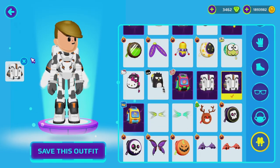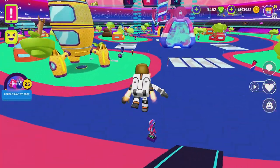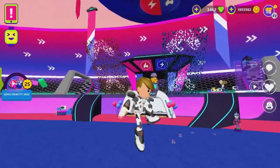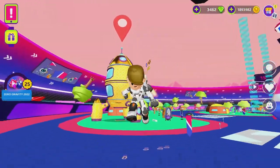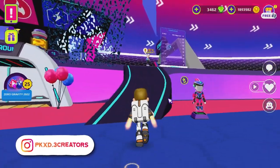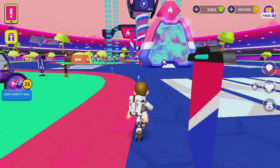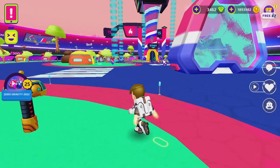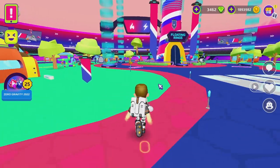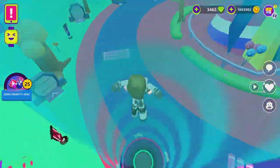I'm wearing an armor that everybody who claims the codes receives for free. Everybody from PKXD already has it, so you should have it too, guys. You ready, Fidelis? I'm putting it on, almost finishing. Perfect. The only way to get up there is wearing the astronaut armor and also using the wind vortex that arrived in PKXD. So jump in the wind vortex, and when you use the astronaut armor, your jump goes way higher. Wow, you went so high. Can you see, Fidelis?